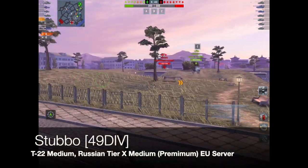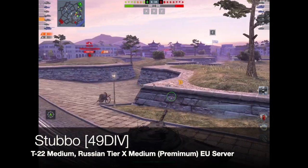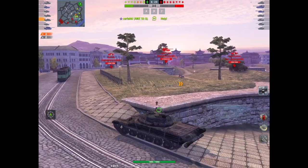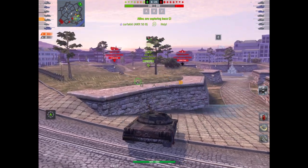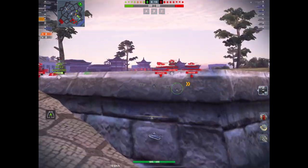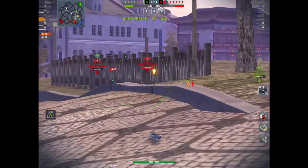DPM-wise it's not really the best — 3,500, which is about 100 lower than the Object 140 and T62A. But it's a nice little tank and a good credit earner. Like all other Russian mediums at this tier it has terrible gun depression of only six degrees, but if you're used to driving the Object 140 or T62A it's exactly the same.